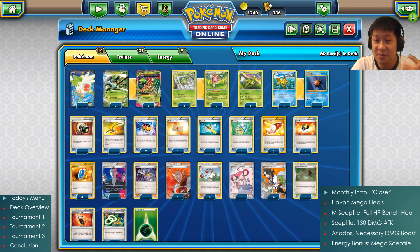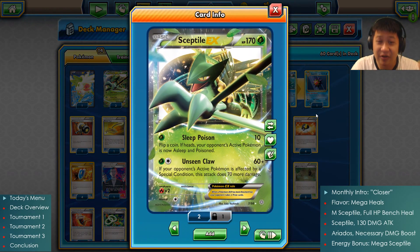I'm going to start off with the regular basic Sceptile, what Mega Sceptile evolves from, because it has a very critical attack. He's a bad doctor for your enemies, because he prescribes them bad medicine. First one, Sleep Poison — it deals 10 damage, but you flip a coin. If tails, they're going to be pretty healthy — 10 damage, whatever. If heads, they are now poisoned and asleep. However, this sleep is only a 25% chance to work — one in four chance, because you flip the coin once to see if it's asleep and again to see if it stays asleep at the end of your turn. So that sleep could be strong, but because of the double coin flip, it's not — don't rely on it.